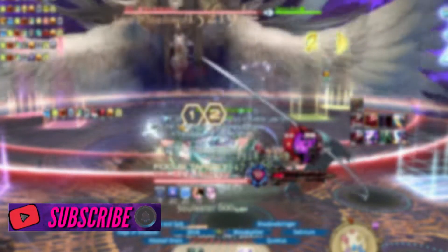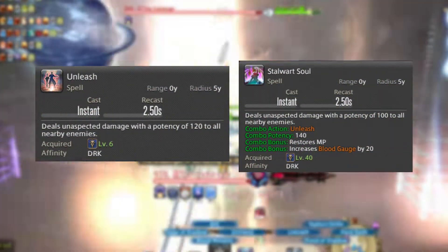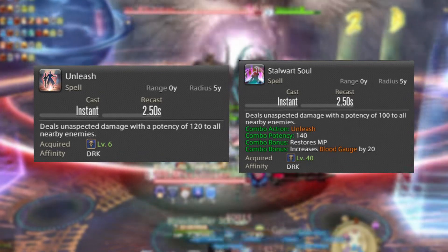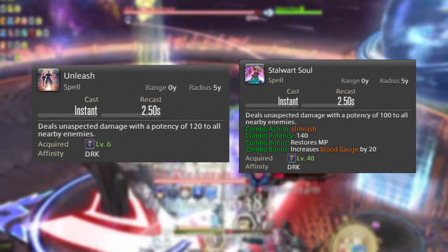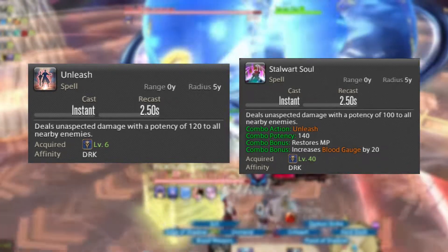We then have your AoE combo: Unleash into Stalwart Soul. Stalwart Soul restores MP while also giving you 20 Blood Gauge — it works much like Siphon Strike and Soul Eater. The only difference is that it does not restore HP.